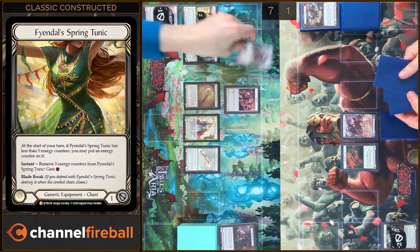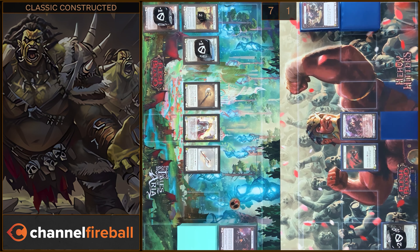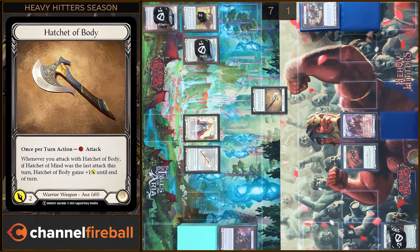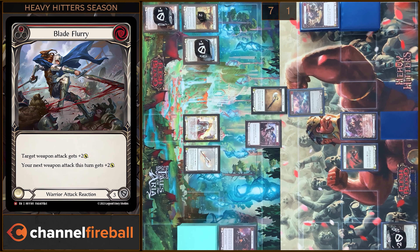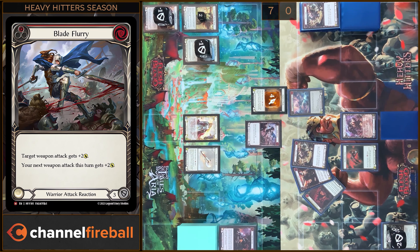I will start with Tunic. Next I'm gonna destroy an Agility token and a Uyghur token and gain one resource. I will play Hatchet of Body — pay one. Block three. I will play Blade Flurry — it will be four damage. Any reactions? No. I have no reactions and no fear. It's game!